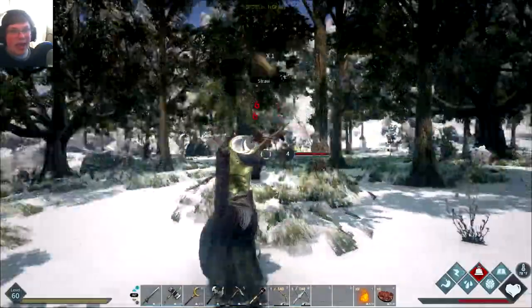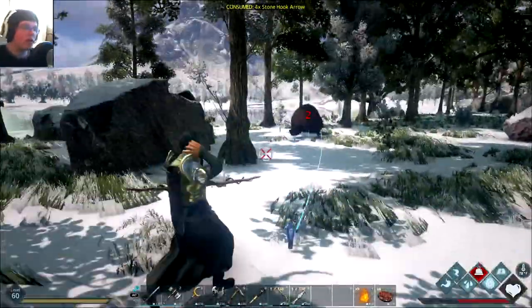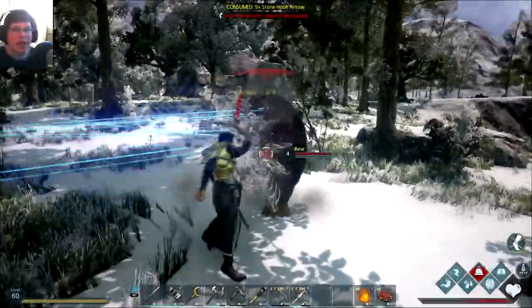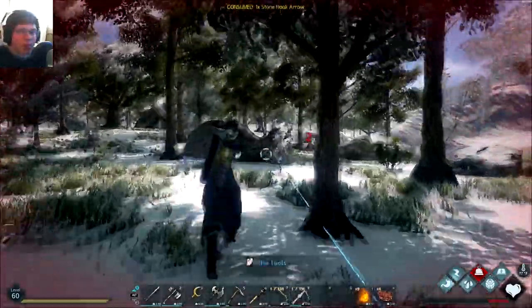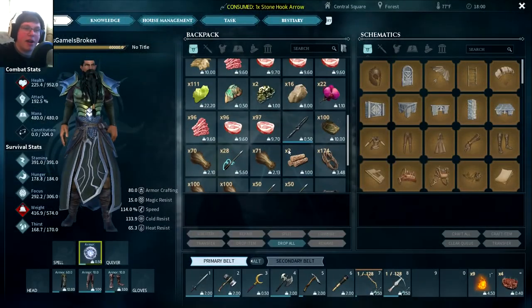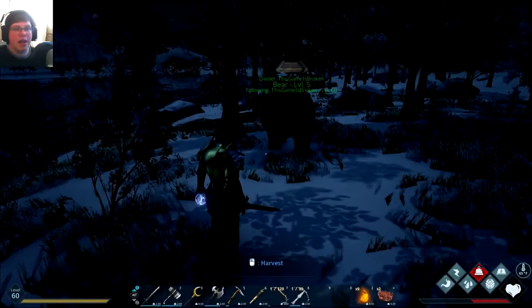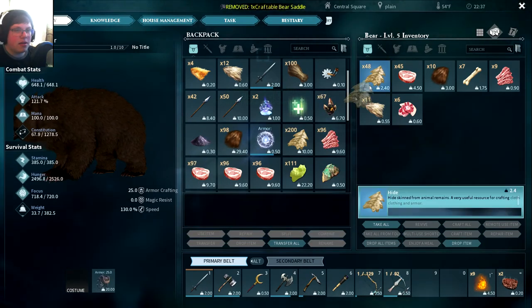Basically if you get hit and you don't have the entanglement spell you're dead — it'll hit you, you'll have a four-second slowdown, it'll keep mauling you and every time it mauls you it gives you more slow. So basically you're dead unless you kill it or have an entanglement spell. Luckily I have one — you can see I did get hit, had a slow, then I entangled it, ran around a rock and was completely fine. Good thing no death stalkers are around. It went down — of course I put the trough down with plenty of meat. Here is the bear all saddled up.